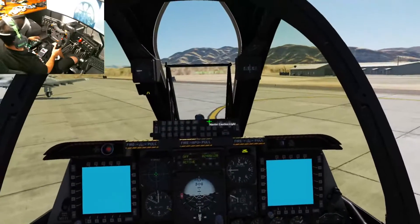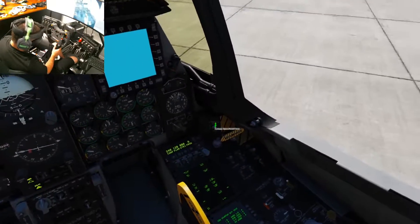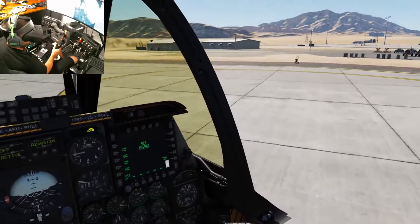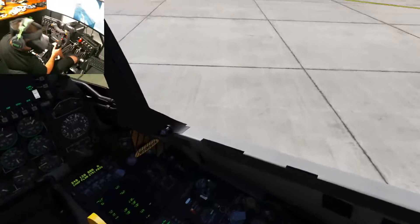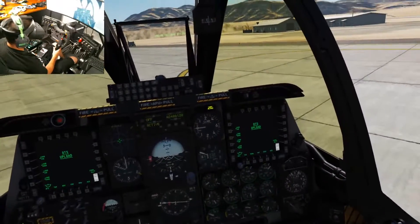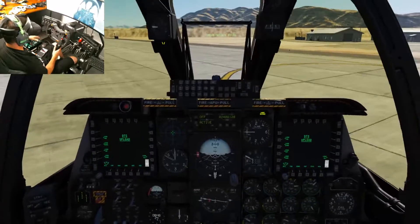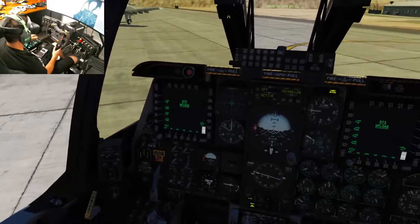Down at the countermeasures panel I can just program chaff and flare however I want, but my release is simply pushing down on the stick — or you can program another button, whatever works best for you. This video is simply to show you how easy and nice it is to navigate your aircraft by programming a left and right click on a joystick button.